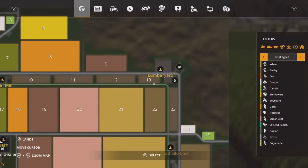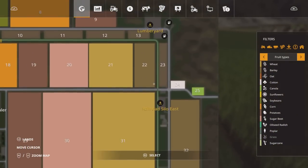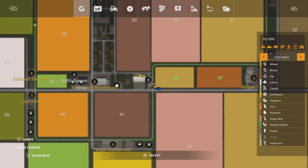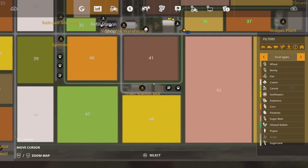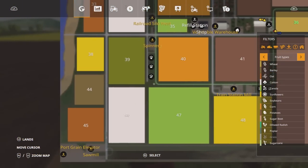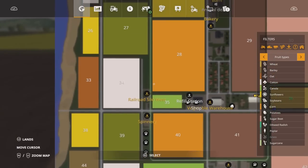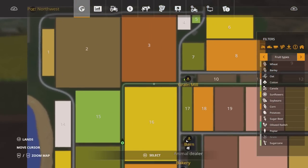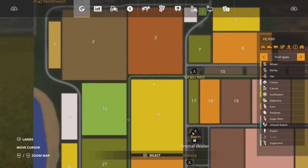That's all the sell points around the middle section. So we came from the grain mill, followed the track round: lumber yard, railroad silo east, grain elevator east, biogas plant, past the main grain elevator and main silo, pigs, cows, train station mill, horses, sheep, chickens, spinnery, railroad silo west. That will continue back round to the grain mill, where we're going to get back on the tractor and do the last two or three sell points.